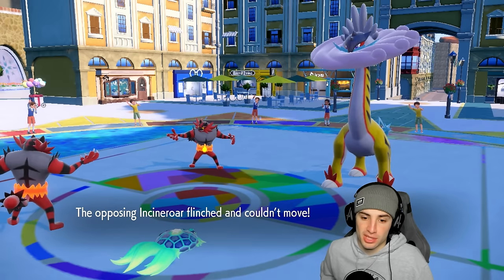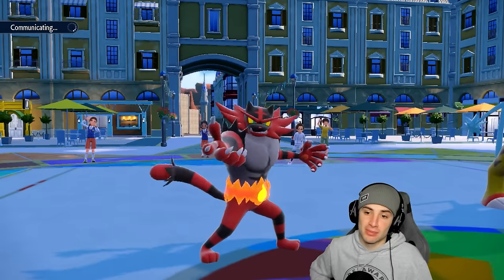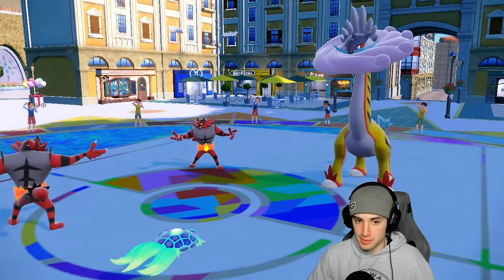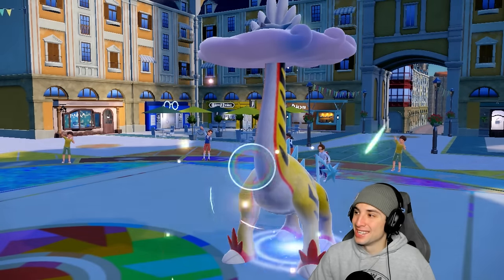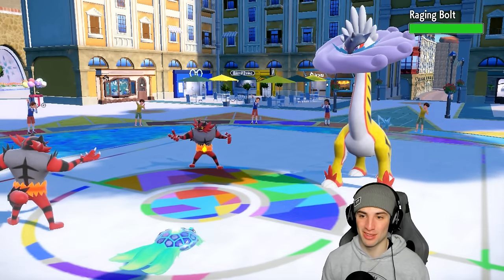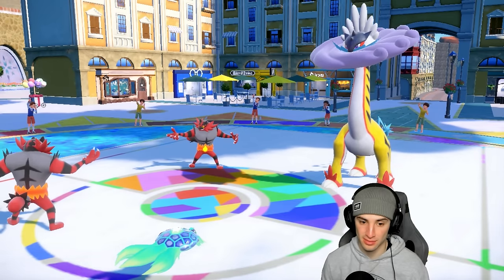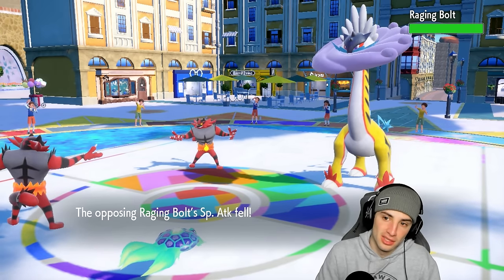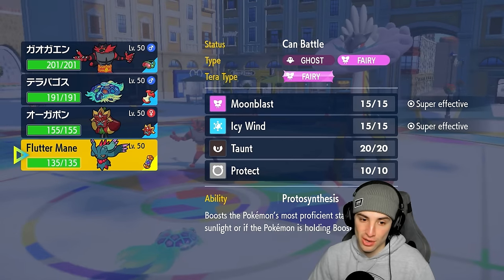We're in this position where we both have Incineroar. I'll Parting Shot into Raging Bolt and go for another Calm Mind, boosting special defense and special attack. I thought we'd both go Parting Shot — he goes for Taunt instead. That's fine, I'm Parting Shotting into Raging Bolt and planning to Terastallize next turn. Now we're both sitting plus two on special defense and special attack, and I swap Incineroar out — good time to bring in Fluttermane.